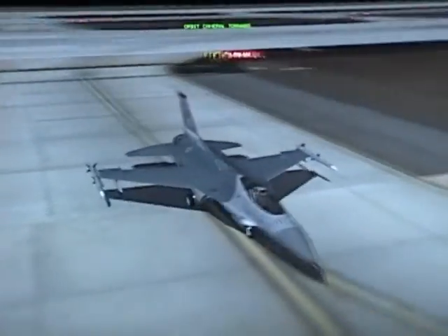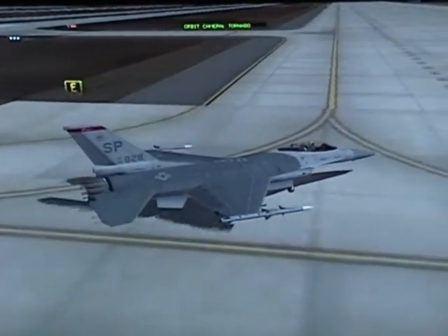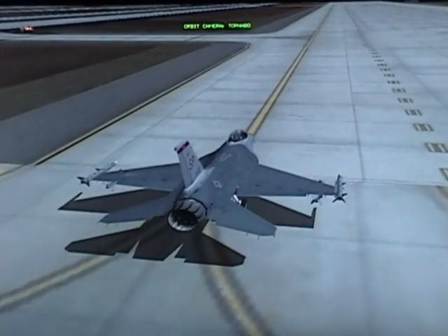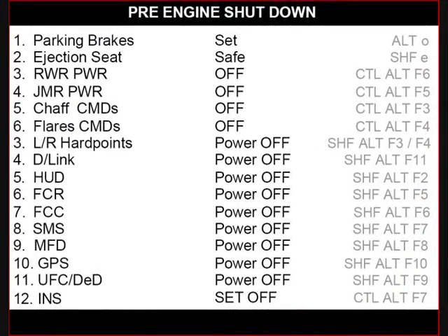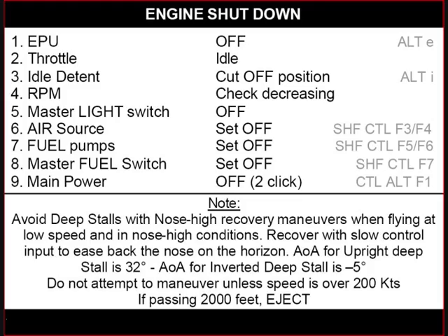And there you are. Turn into the parking way. There are a couple of checklists you have to go over, and we're going to park the jet and turn it off — shut it down.